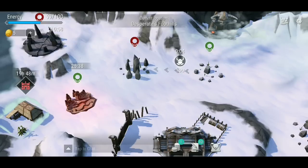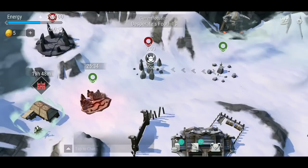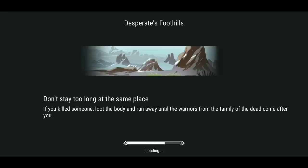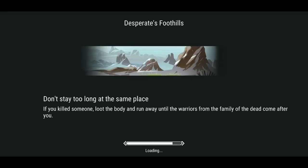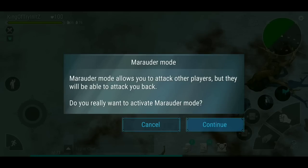Over here firstly is a place called Desperate Foothills. You will find a Finger Me Jig here - I'm getting one now. You will also find a PvP sign on top of it. It will say: Mirada Mode will allow you to attack players, but they will be able to attack you back. Do you really want to activate Mirada Mode?